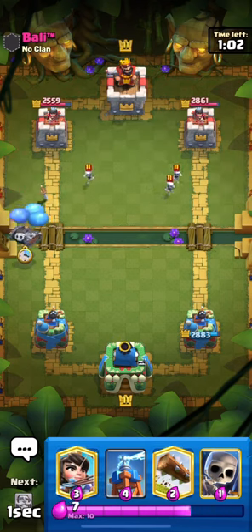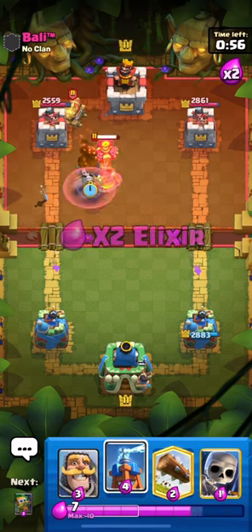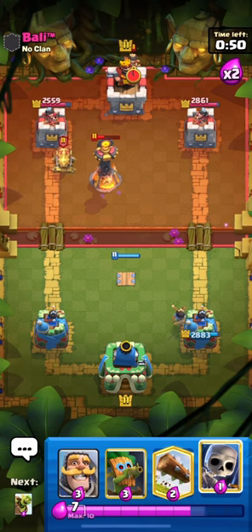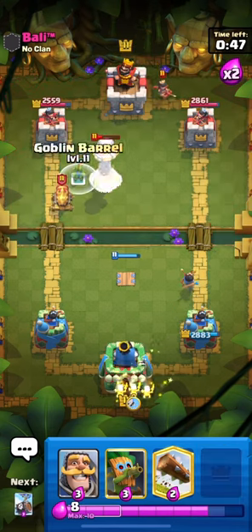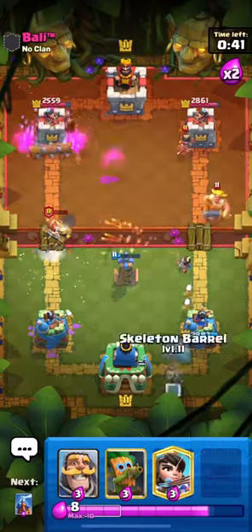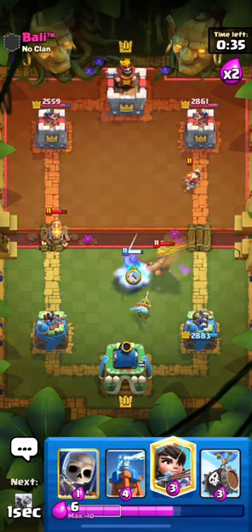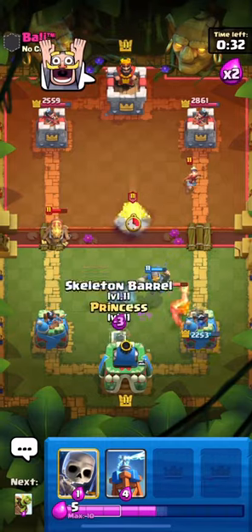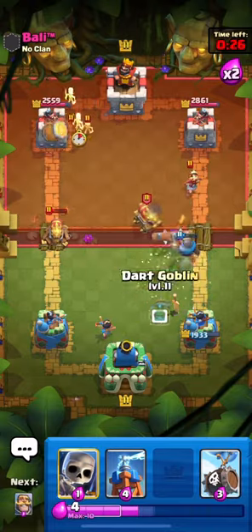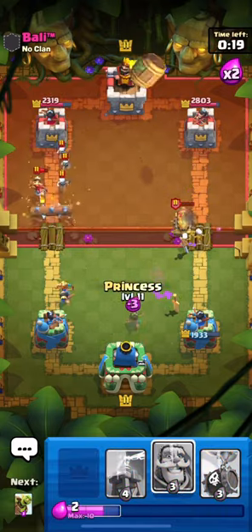It can kill any card — big tanks, small units — extremely fast, as long as you keep it alive. Since this is a log bait deck, you can do one of two things: you can bait your opponents to log or arrow your princess or your dark goblin and then go in with a full attack with a double barrel. Or if not, you can force them to log your barrels and then with your dark goblin just melt their offense. Until double elixir we're not doing much, and there's an unfortunate ability that hits our knight and our dark goblin and does a lot of damage to our tower.